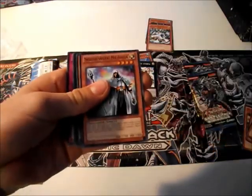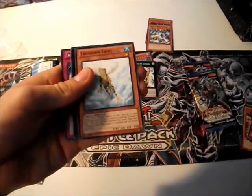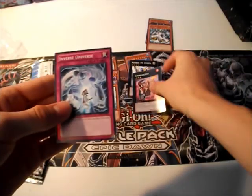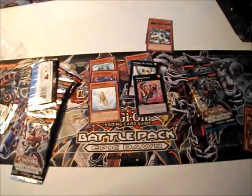Grisner the Nordic Beasts. Skilled White Magician. Treeborn Frog — not bad. Grinosaurus. And Inverse Universe. Next pack.